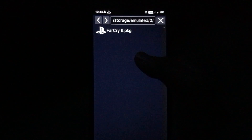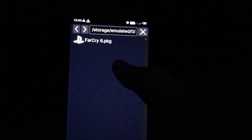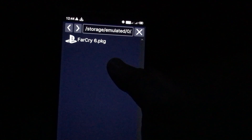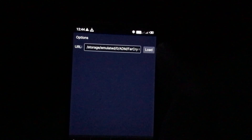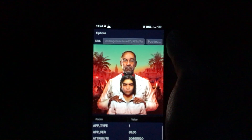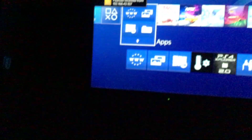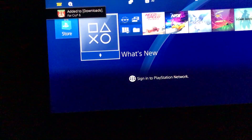If you downloaded the game in multiple parts and want to extract it, I'll make a separate video on that — I'll give the link in the description. Click on your game, click Load, then click Yes, and click Install Package. As you can see, it starts downloading.